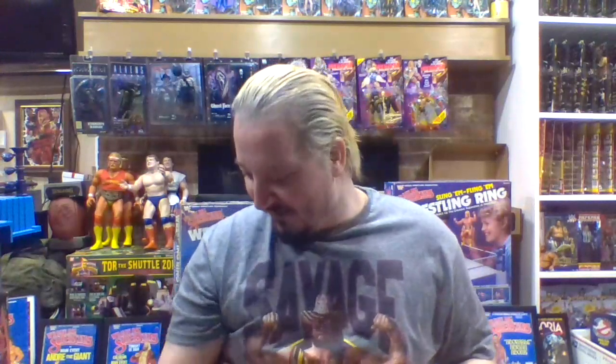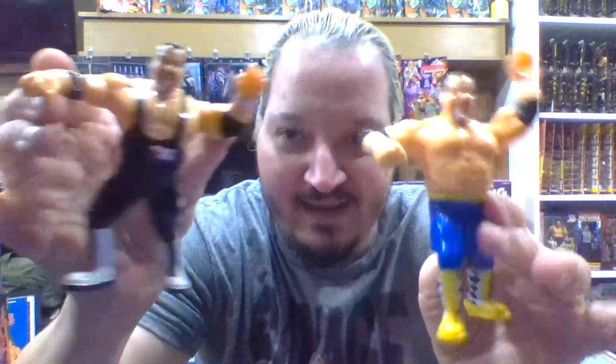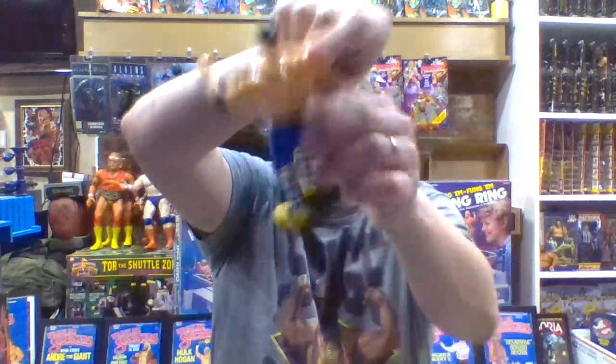Derek did a few good things with the Neidhart figure — he went with kind of the Hart Foundation coloring with black, pink, and white all around, throwing the anvil on his boots and even on his singlet. Absolutely fantastic, love the display of this. More of a New Hart Foundation with that own heart-type color scheme with little checkers. The color scheme I'm perfectly okay with. This is a solid figure all around.